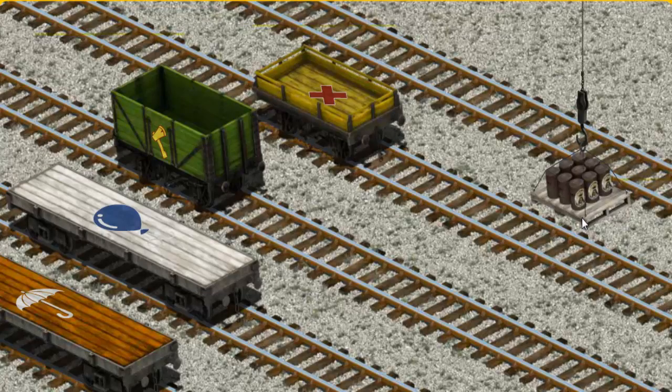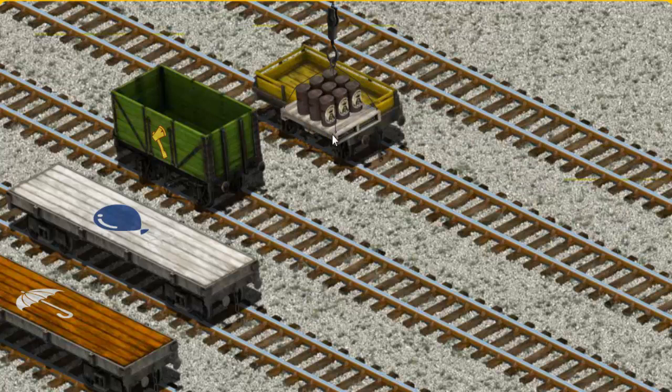Now the cargo must be loaded. Show Cranky where the yellow flatbed with a red X is. You've found it!